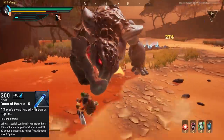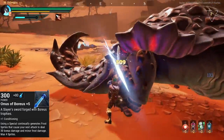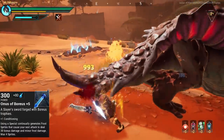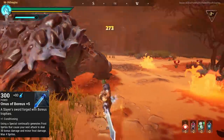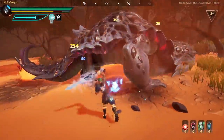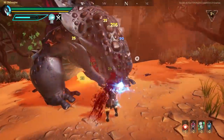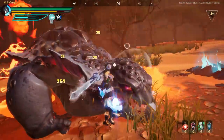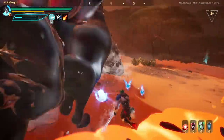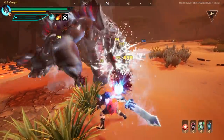Once you break enough Boreas parts, craft a Boreas Sword. The Boreas weapons each have different unique equips, and the sword has the best one: using a special continuously generates frost sprites that cause your next attack to deal 30 bonus damage and minor frost damage, up to four sprites max. Essentially, popping your special gives you more damage.